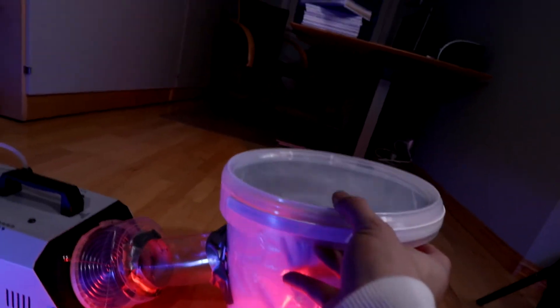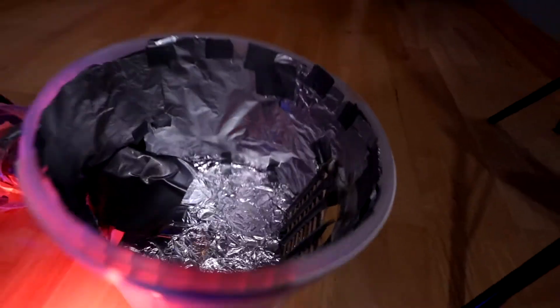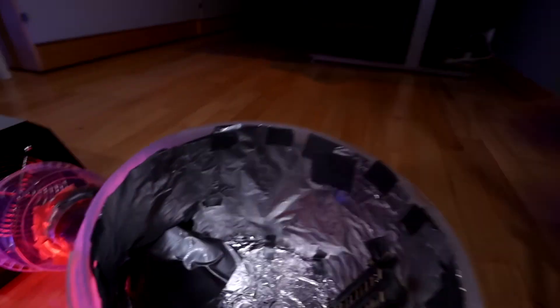The idea is that the smoke is gonna go through this tube and into this box, which I'm gonna fill with ice. I've also made this grid which is gonna stop the ice from coming out of this hole. I'm just gonna fill this with the crushed ice.